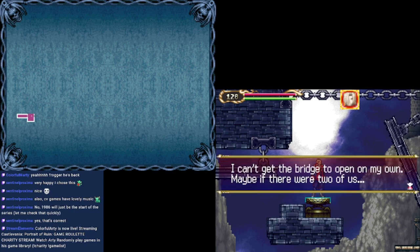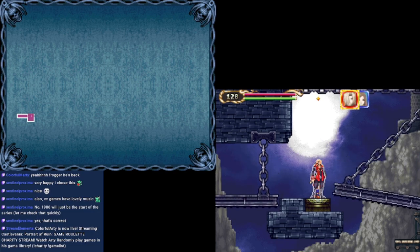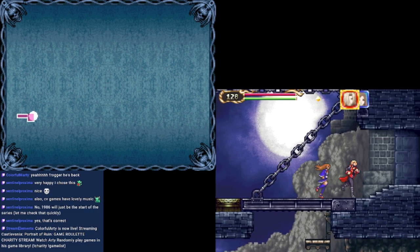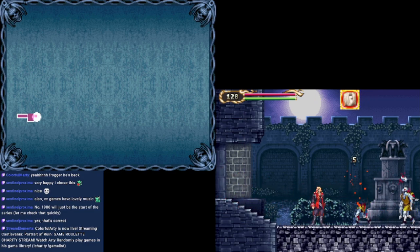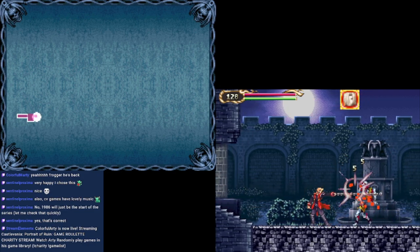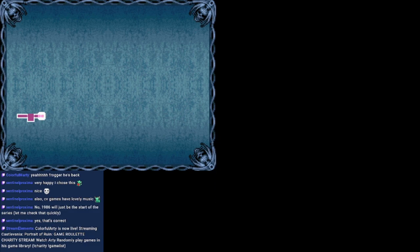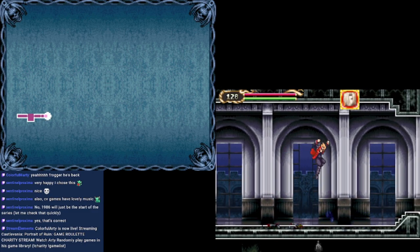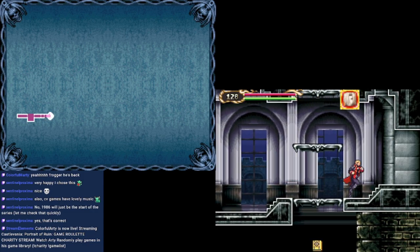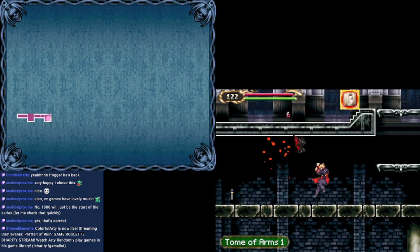I can't get the bridge to open on my own — maybe if there were two of us. Try pressing A to call your partner. Good job, Charlotte. At ease. I love it! We go right into the gameplay after we talk with the priest. Party at Dracula's! Can't wait for the monsters!